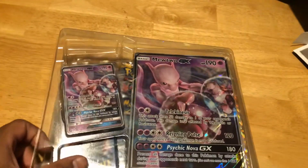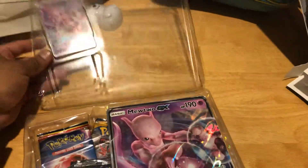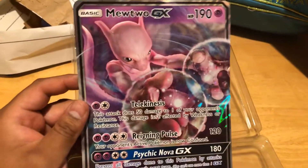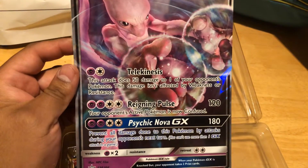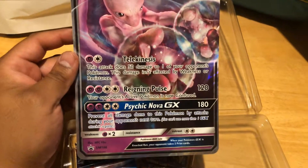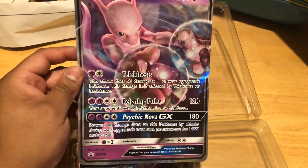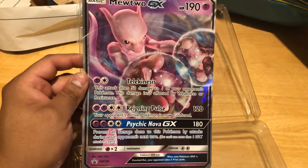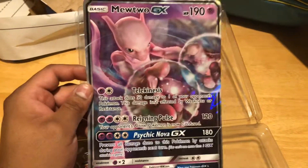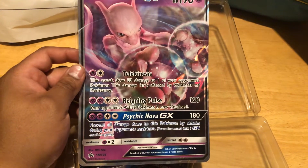In this box you're going to get the GX card. Let's look at the big one so you can read it better. It has 190 health, and you have Telekinesis or Raining Pulse, and then the GX ability is Psychic Nova. You can only use one GX ability per game — one GX attack per game — so choose wisely if you have multiple GX Pokemon in your deck.